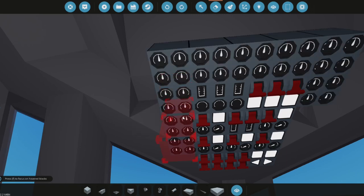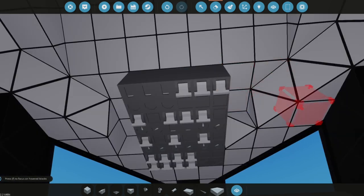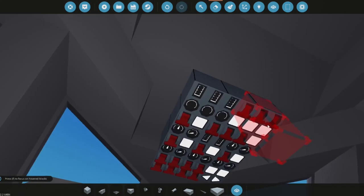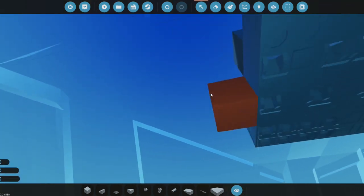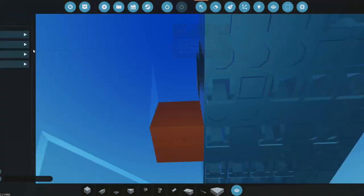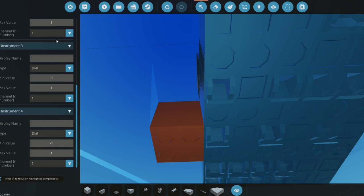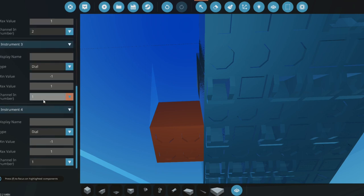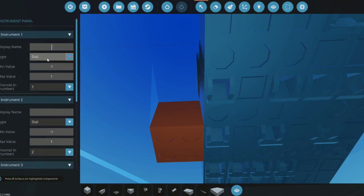Let me go ahead and delete these extra instrument panels really quick and turn down the game audio. The first four systems we're going to do are engine one, engine two, APU, engine three, engine four fire suppression. Let's go ahead and name these one through four — the first one will be a dial.